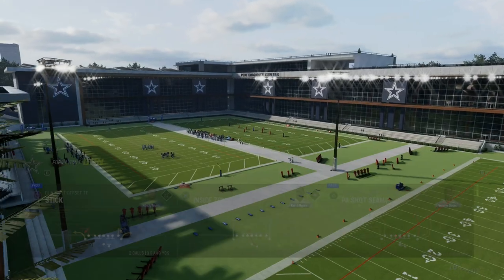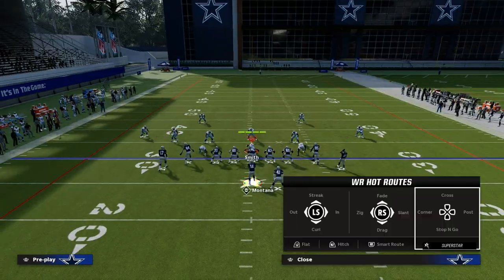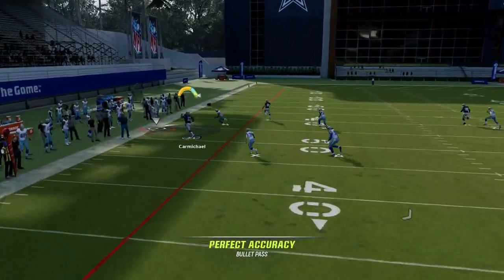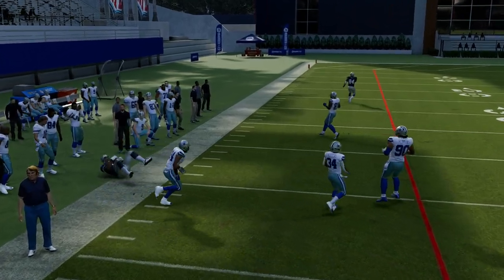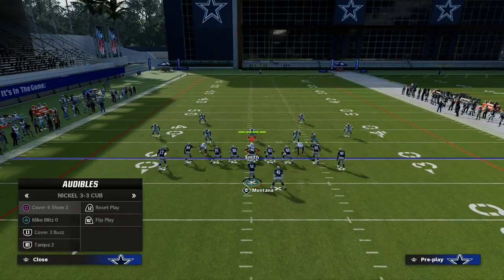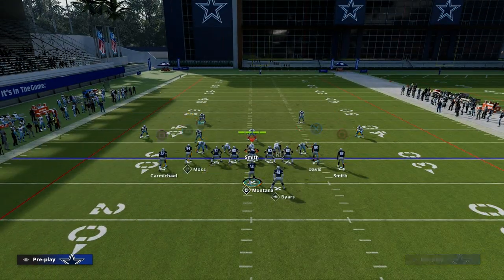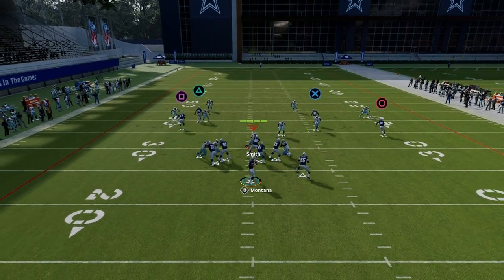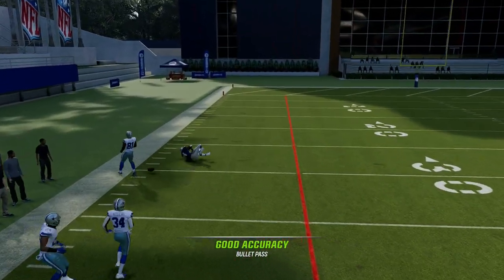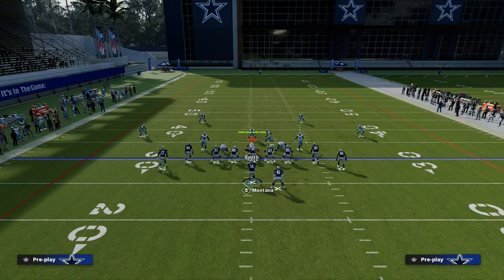I'll show it to you here real quick. So we're going to go to like a Cover 4 Drop, and what you'll notice — especially if we run this to the short side of the field — is that this short corner will pretty much always be open. As you can see right there, against Cover 4 it's going to be open. The other benefit of this play is if they wanted to go into some match concepts — match coverage is not going to defend this very well. As you see, that deeper corner route against match coverage a lot of times is going to be a one-play touchdown.